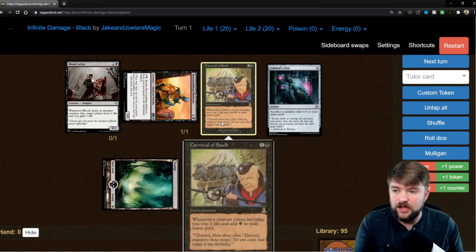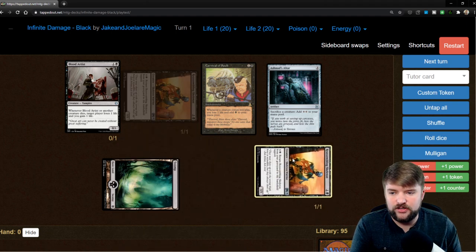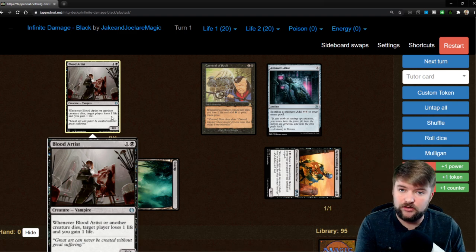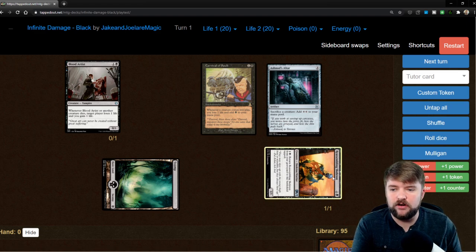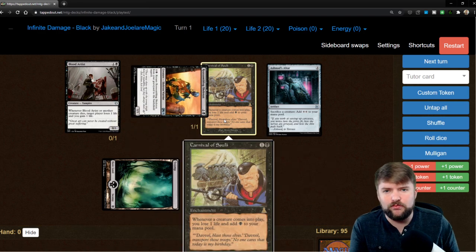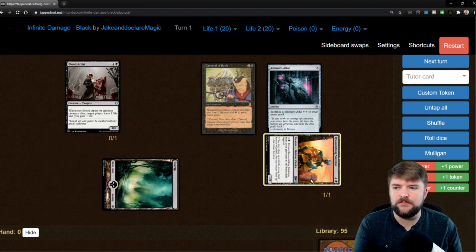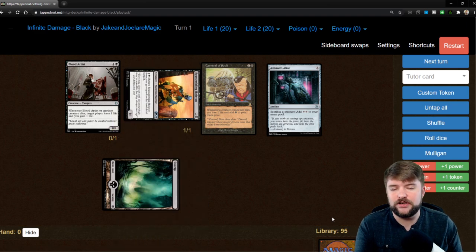When a creature comes into play on our side with Carnival of Souls, we lose a life and add one black mana to our mana pool. Then we run the combo again: sacrifice Reassembling Skeleton, Ashnod's Altar gives us two colorless mana, Blood Artist has a target player lose a life and we gain a life — which we need with Carnival of Souls on the battlefield. We use the black mana floating from Carnival of Souls to recast Reassembling Skeleton tapped. It enters, we lose a life which we've gained from Blood Artist, we add a swamp to our mana pool and repeat. Sacrifice, deal the damage, recast Reassembling Skeleton — and we have a loop that is going to Blood Artist all of our opponents down and win the game with these four very low CMC permanents.